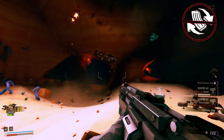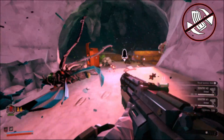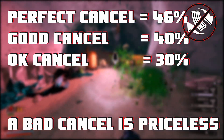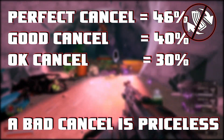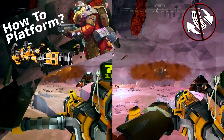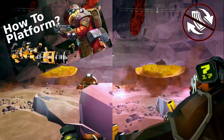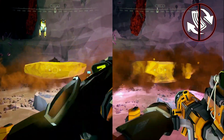Tip number 4: reload cancelling is even more effective on cycle overload, shaving off a total of 46% with a frame-perfect cancel, or around the 40% mark otherwise. More reason to not take the reload mod. My platform guide has an animation cancelling section, so do check that out if you're interested in cancelling reload animations.